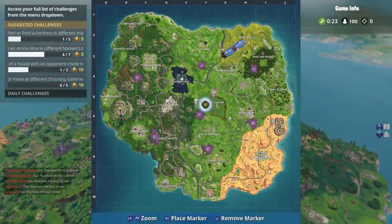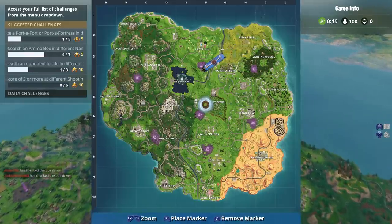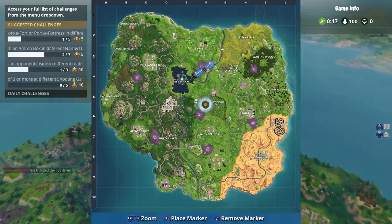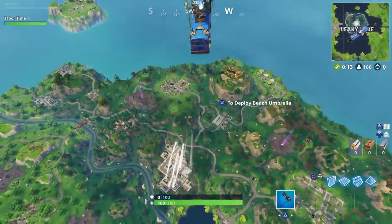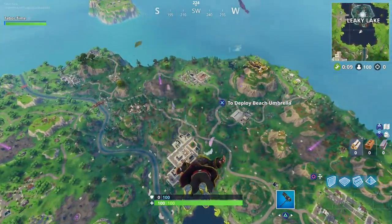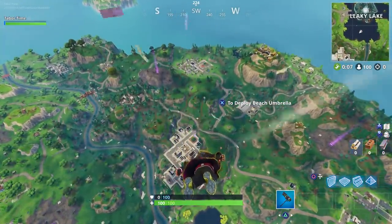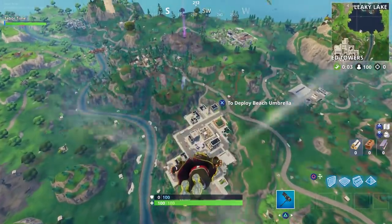I'm gonna quickly show you how to do all three steps of the dance on top of challenge this week. It's real easy. The first one I'm 99% sure everyone knows how to do — you simply have to dance on top of the clock tower. The second step and the third step you may need some help with, so that's what I'm gonna show you.